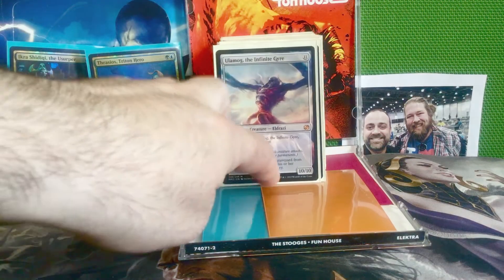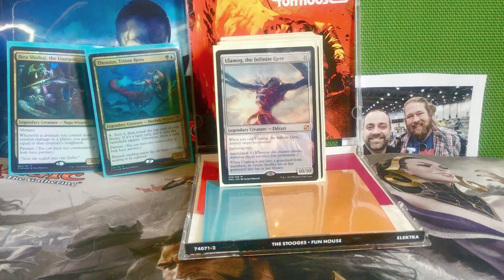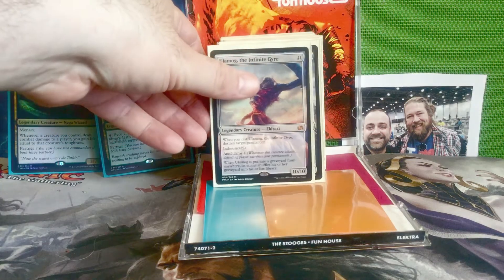Next is Ulamog, The Infinite Gyre — 11 mana for a 10/10. When you cast Ulamog, destroy target permanent. It's indestructible, it has Annihilator 4, and when Ulamog is put into a graveyard from anywhere its owner shuffles his or her graveyard into his or her library. Another huge awesome beater with Annihilator and destroying any permanent we want on cast.